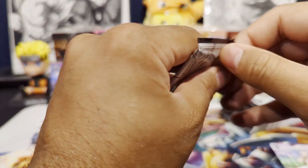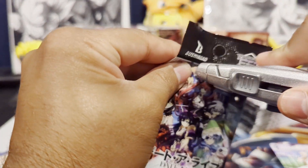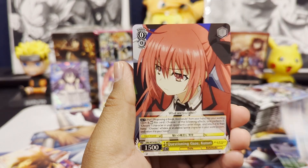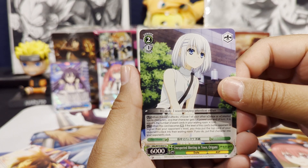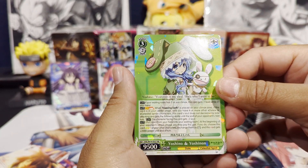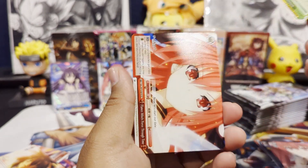Next pack. For these it might actually be worth it to just use the pull tab, because some of these packs open fine but some others are not. We get a Kurumi, Katori or an Origami. Another Katori — and we get a Double Rare. Another Yoshino and Yoshinan. And then our Climax card.